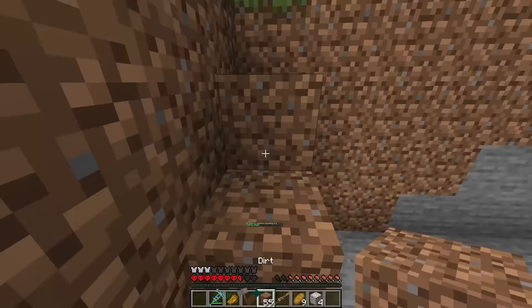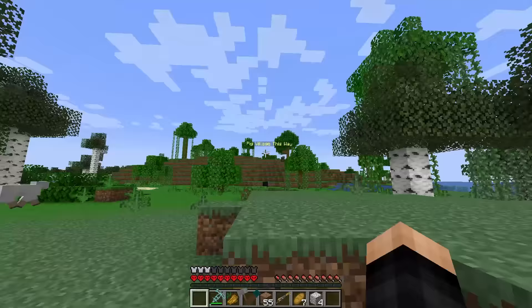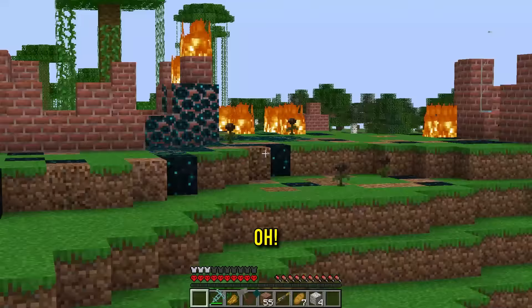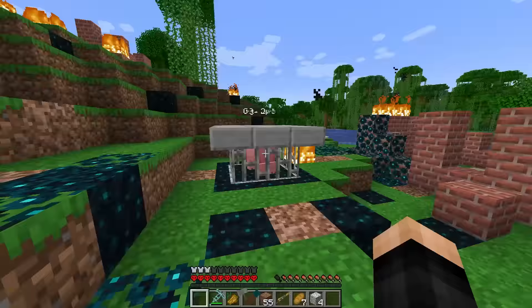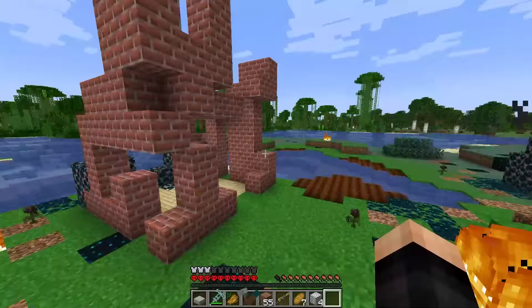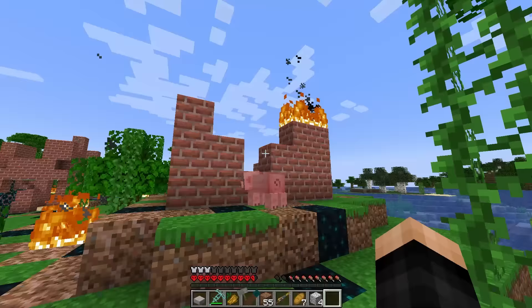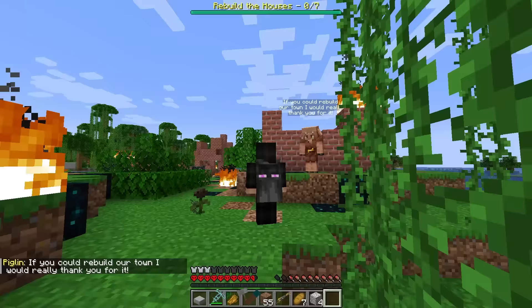It did say in chat earlier that a village needed help, so maybe let's go find that other village. I've been following this thing saying pig village is this way — it's all the way back to where we came from. Why is there dark sculk right there? Did something happen over here? New area — destroyed pig town. There's even a pig down there. Let me save him. He's cursed right now. Maybe there's someone I can talk to. Oh wait, there's a lightning symbol. Oh, hold up. Here we go — it worked. Thank you for freeing me. If you could rebuild our town, I would really thank you for it. And now we've got to build.